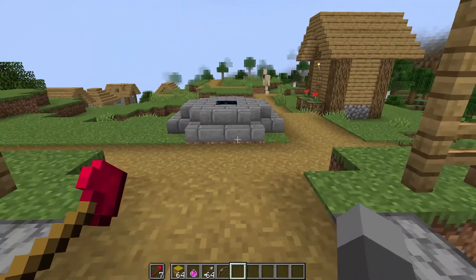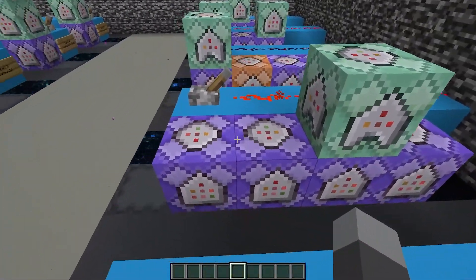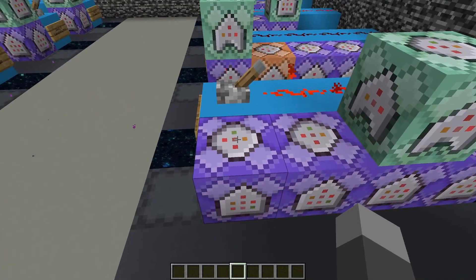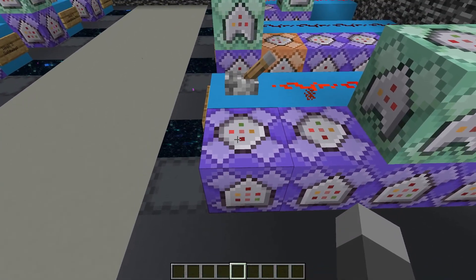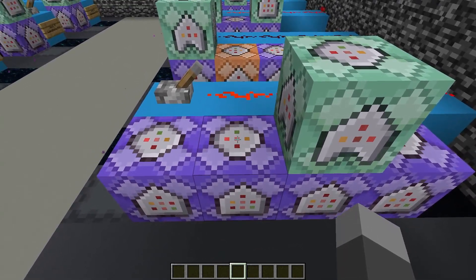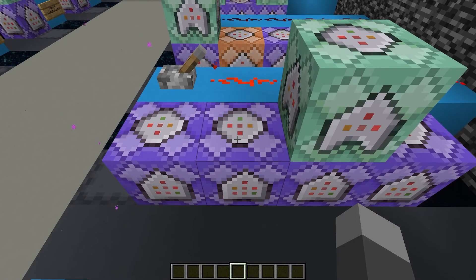That is pretty much it for what this creation does. I'll do a brief overview of how the commands work and then I'll have a video later in the week doing a more in-depth look at the commands. This first command block takes care of creating the custom tipped arrows - it looks for arrows that are in hay bales, summons a new item entity nearby with all the custom arrow data, and then kills the arrow that was stuck in the hay bale. The second command modifies the entity data of the arrow as it's in midair - it changes the owner so the mob it hits doesn't get angry at whoever shot it, changes the damage value so it doesn't do damage, and changes the sound effect so it's a different sound when the arrow hits.